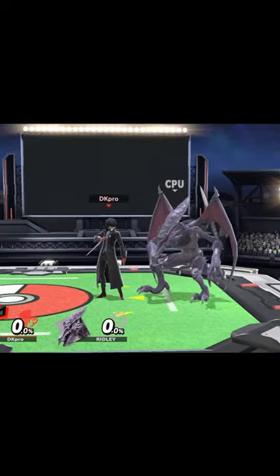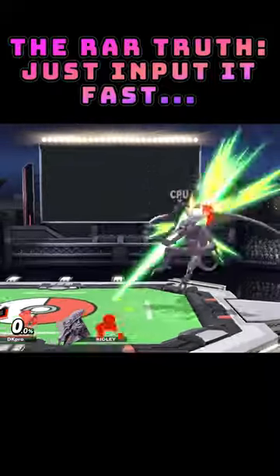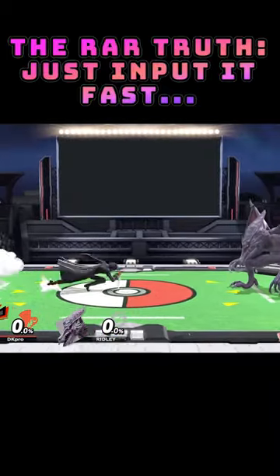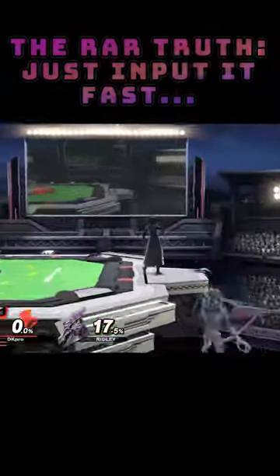The confusion comes from people thinking you need to do some crazy attack cancel tech, or some crazy I-RAR tech to be able to RAR someone quickly out of a down throw. But no — I don't know what those things are. All you need to do is RAR, but just do it fast and immediate. That's it.